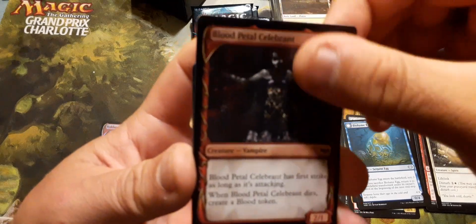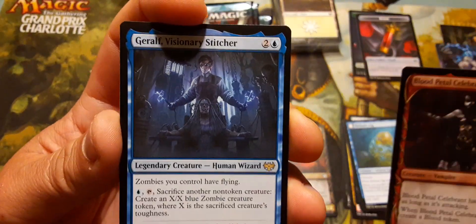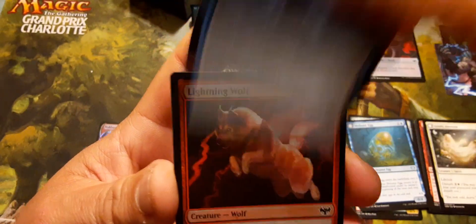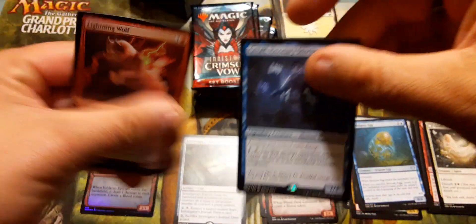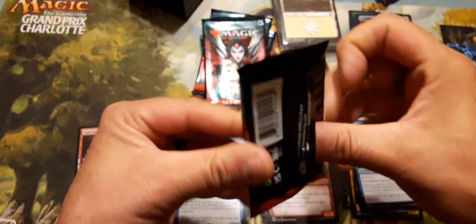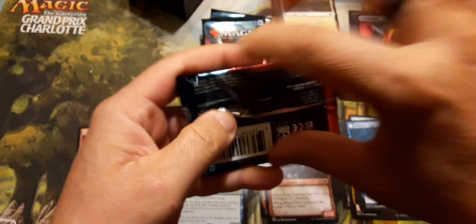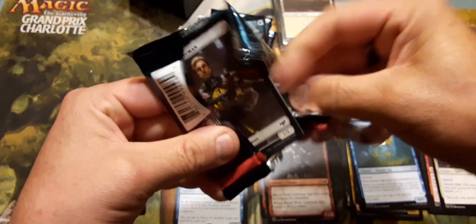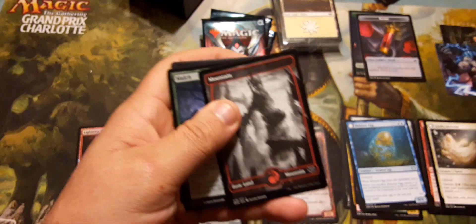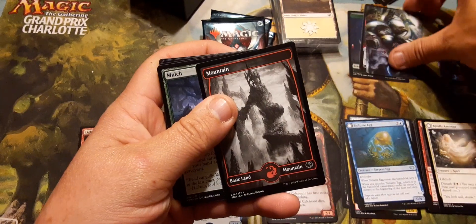Oh there's Jeralf — I didn't get Jeralf in that pack. Lightning — but Jeralf, Visionary Stitcher. He makes you want to put blue in your zombie deck. I had a blue-black-green zombie deck at one point; I might have to rebuild it.